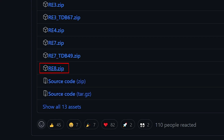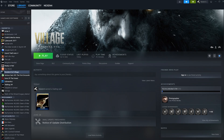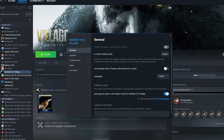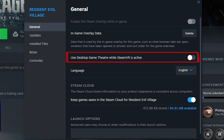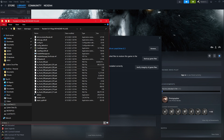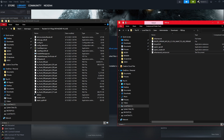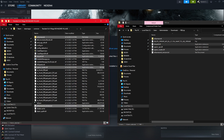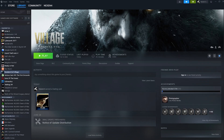Click on RE8.zip to download it. Like with the previous mod, make sure you run the game at least once in normal mode before installing REFramework. To install the mod, find Resident Evil Village and right-click on it. Select Properties. In the General tab, make sure 'Use Desktop Game Theater while SteamVR is active' is turned off. Go into the Installed Files tab and click on Browse. This is the folder where the main executable for the game is found. Copy everything except the OpenVR API file if you plan to use OpenXR. We will be using the Oculus Quest Pro for this tutorial, so we leave out the OpenVR API file and copy the rest of the content over to the Resident Evil Village folder.